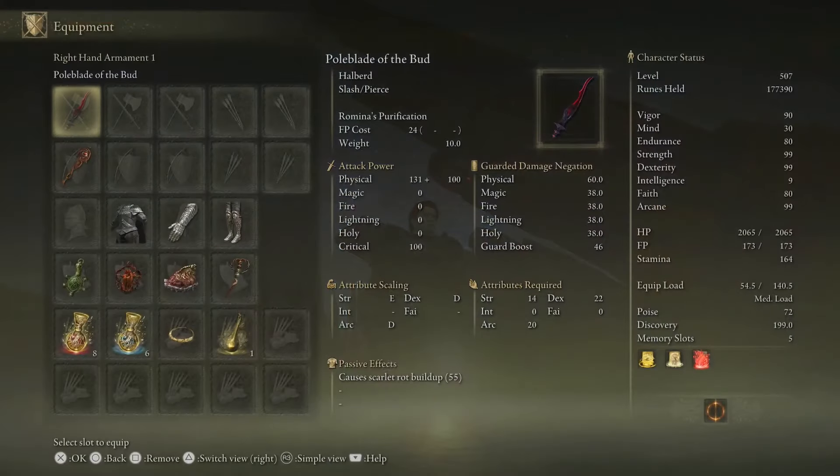The Pole Blade of the Bud has Romina's Purification as its weapon art. It is a bleed weapon with scarlet rot build-up, meaning attacks cause rot accumulation. It scales in arcane. The required stats are: Strength 14, Dexterity 22, Arcane 20. The attack power is 131 physical, critical is 100, and the FP cost for Romina's Purification is 24.